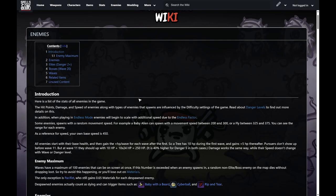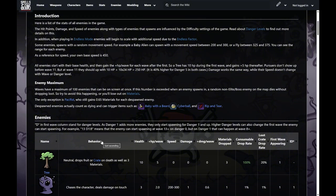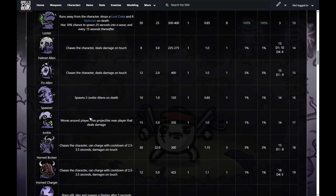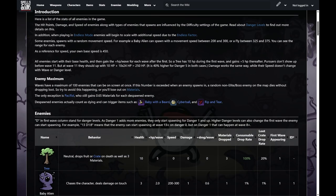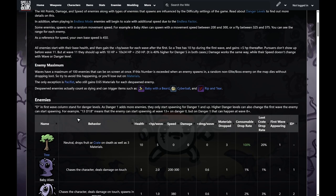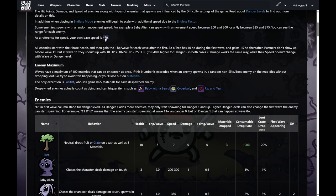Here we are at the main part of the video — the monster wiki, where we look at all the monsters, their different names, and their specialties. The hit points, damage, and speed of enemies, along with the types of enemies that spawn, are influenced by the difficulty settings. On difficulty level five, all of these enemies will spawn. Some enemies spawn with a random movement speed — for example, a baby alien can spawn with a movement speed between 200 and 300. Your own base speed is 450, assuming nothing in your traits is influencing it.